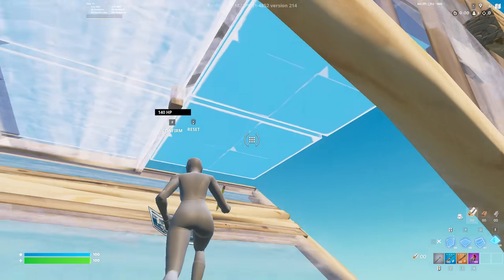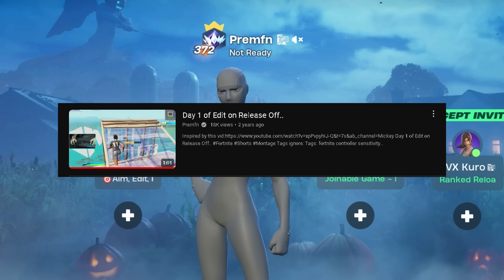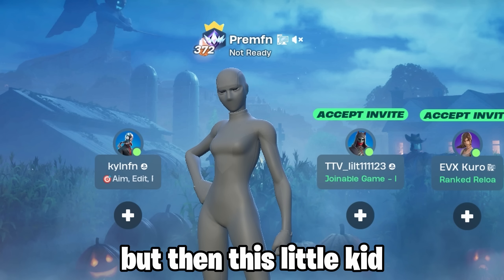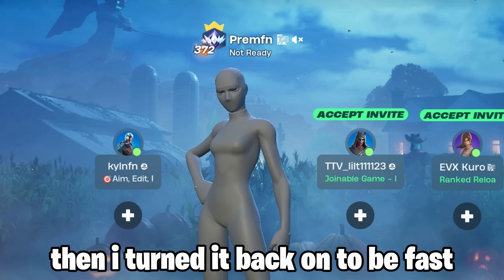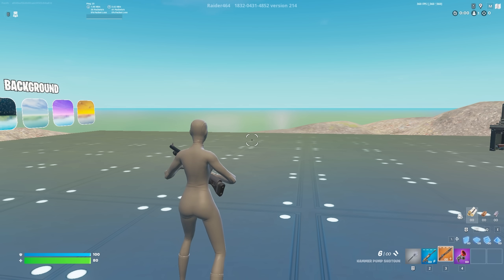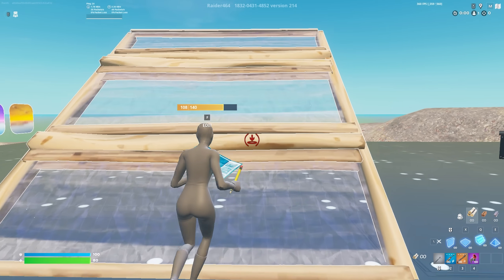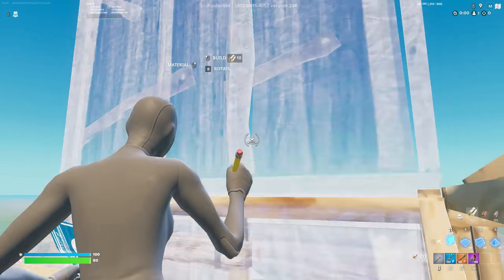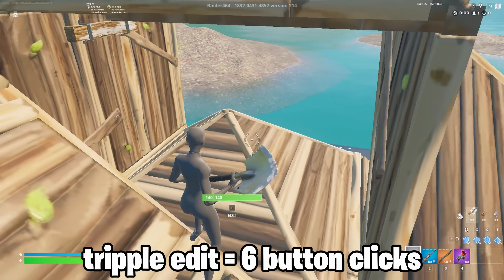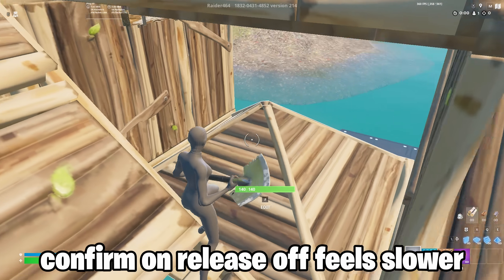I'm already kind of used to it off because I made the same video a year ago and kept it off for three months. But then this kid in PGs called me a slow old man and I turned it back on to be fast again. Since then I've always been double-clicking my F button every time I edit even with it on. I do mess up a lot though in triple editing - for a triple edit I have to press my F button six times, for a quad edit eight times. That's why confirm on release off makes you feel slower.